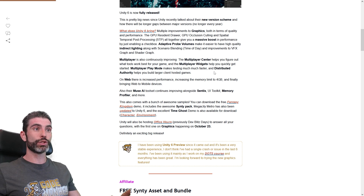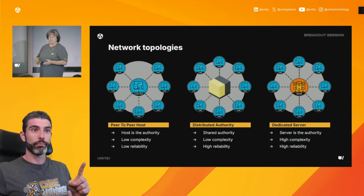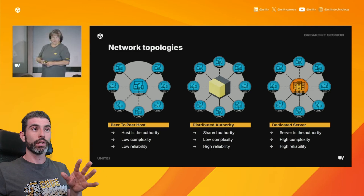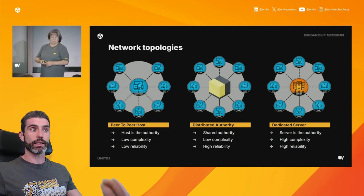Another really awesome multiplayer feature in Unity 6 is distributed authority. This basically lets you split authority over multiple objects across multiple clients, meaning not just a single host owning everything. You can have multiple clients each having ownership of their own corner in the world, which lets you much more easily build larger multiplayer games while still having just a host-to-client connection.